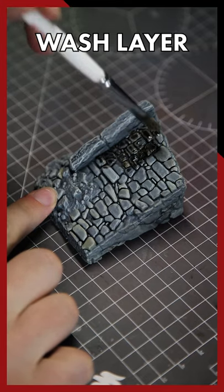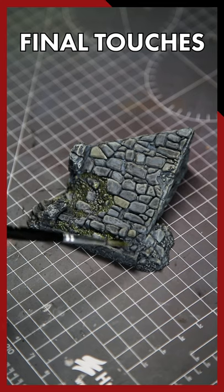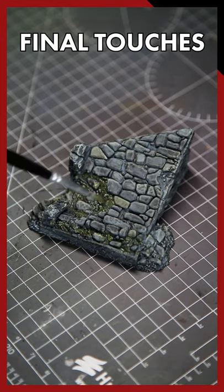Once those layers have dried, get some black wash and coat the walls to add some depth. As a final touch, you could get some green wash like I've done here and lightly dab this onto the rubbled areas to make it look like some moss is growing over the stone.